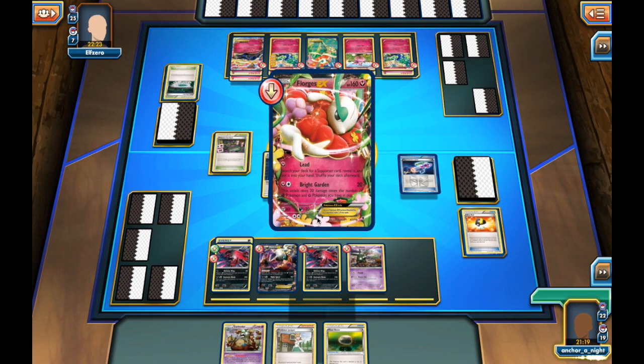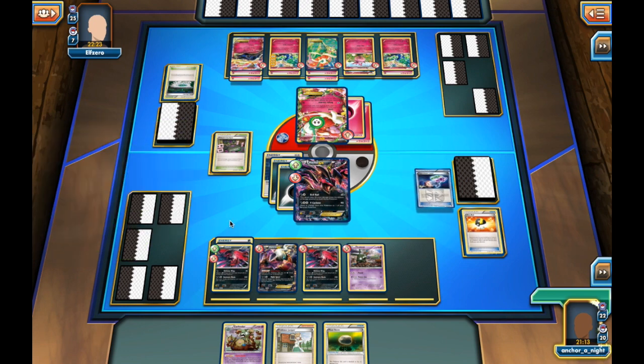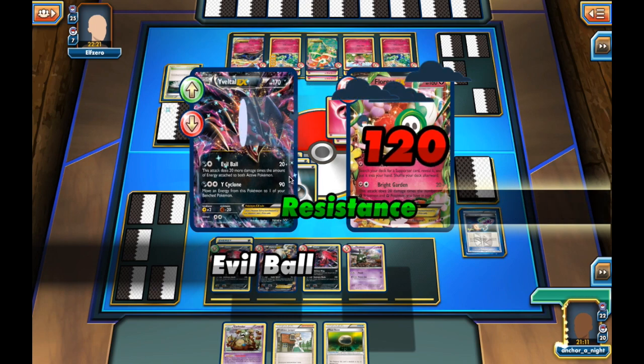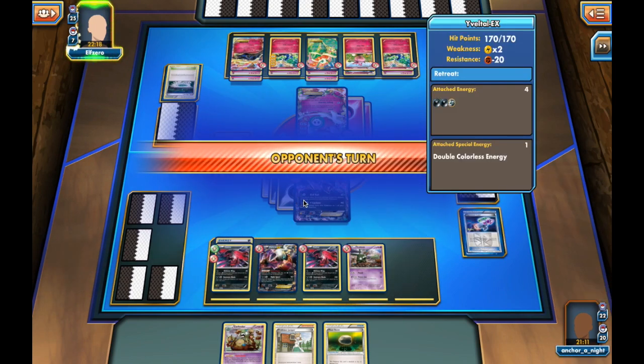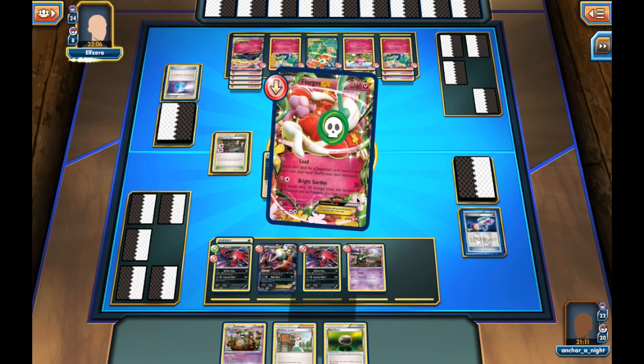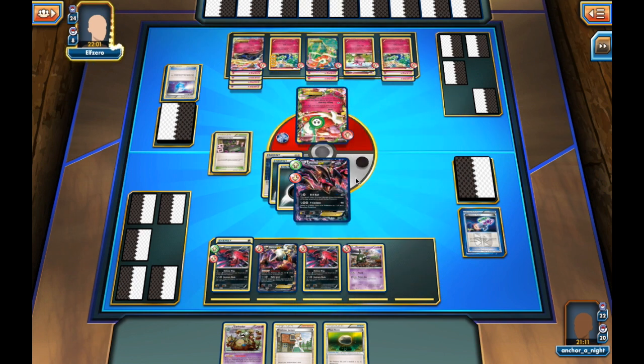Once again I get Tails on the Poison. Here I have a choice: Y-Cyclone or Evil Ball. I'm going to be a little more aggressive and go for Evil Ball and hit for 120. In between turns the Poison will do 30 damage. I'm really hoping my opponent doesn't have another Fairy Garden. He is moving energy around with Aromatisse, which tells me he has at least a Max Potion — and we do see one come into play. I'm just really hoping Fairy Garden doesn't go down so he's forced to attack with the active.